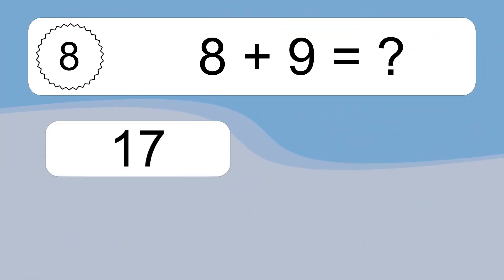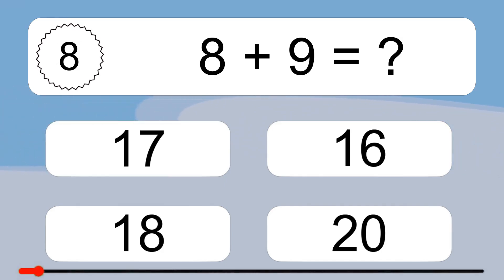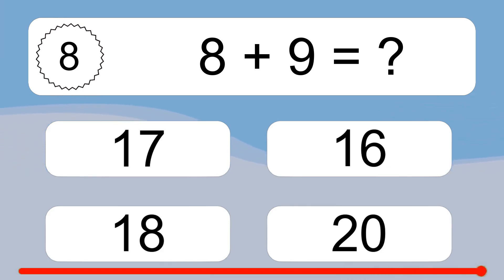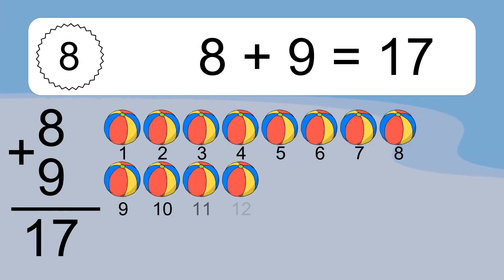8 plus 9 equals what? 8 plus 9 equals 17.